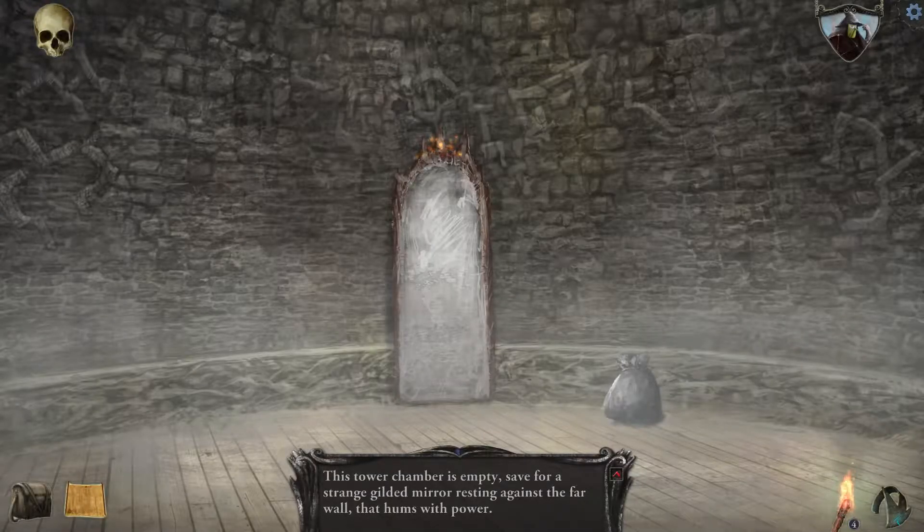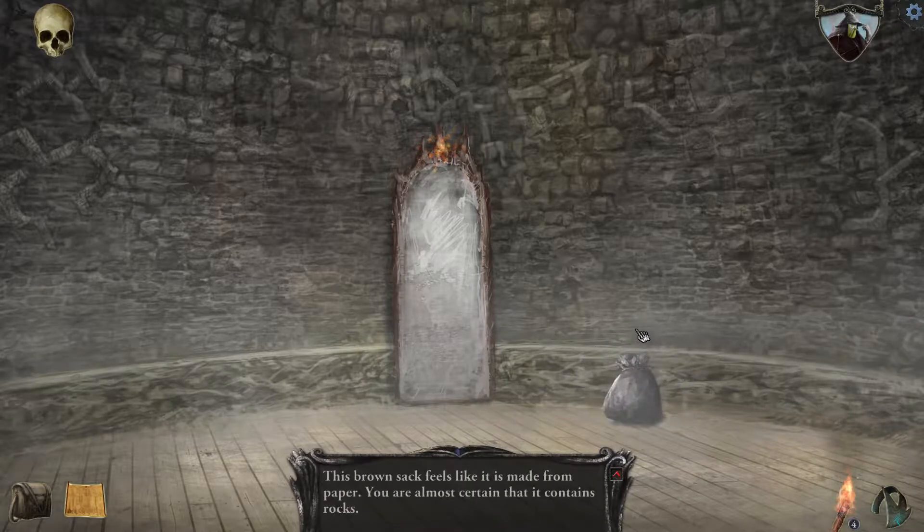Welcome back to Shadowgate. We left off at the pumpkin door and are now in the room beyond. This tower chamber is empty, save for a strange gilded mirror and a sack. Looking at it, this brown sack feels like it's made from paper — a brown paper bag.